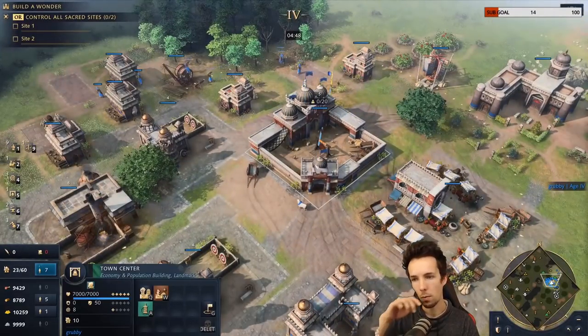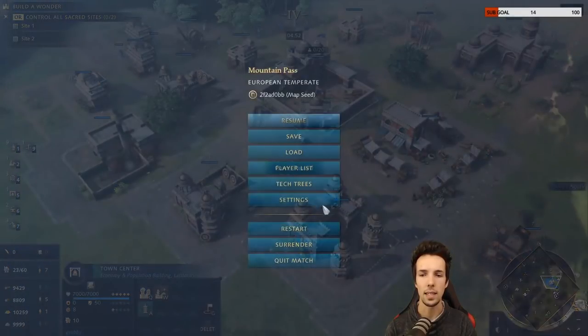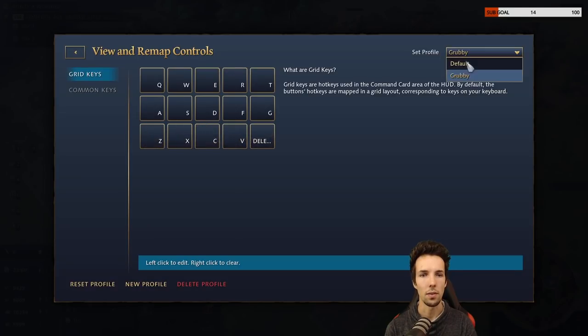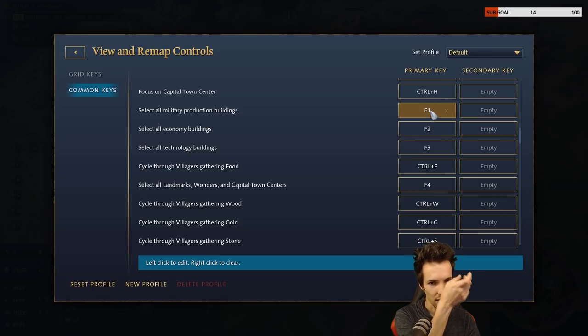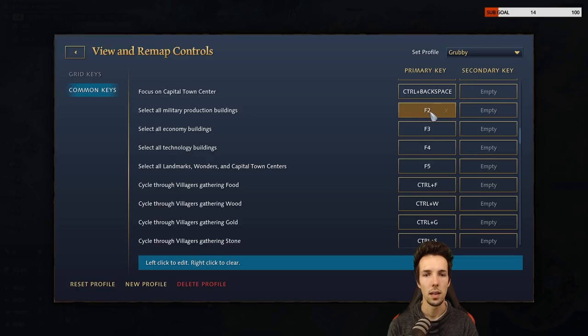The same concept applies to buildings. If I press F2 — which I've assigned to all unit-producing structures — the default hotkey is F1 for all military buildings, but I've moved everything up. I have F2 for all military, F3 for all economy, F4 for all technology, and F5 for all landmarks, wonders, and capital town centers. These are your win conditions.